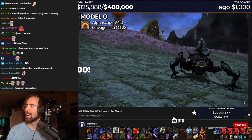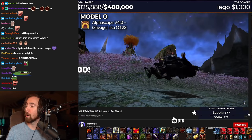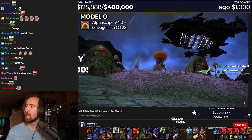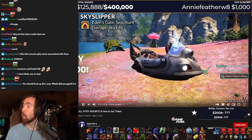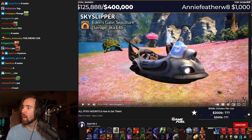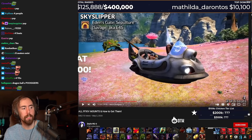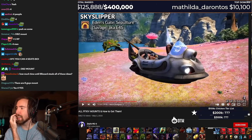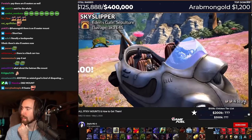That's cool. I like that. Okay, that is badass. Damn. Wait, what? Wait, you can have other people in the mount? So, you can have other people in this mount? That's a four-seater mount. That's badass. I like that. That's cool. That's really cool.